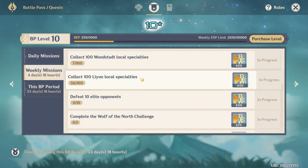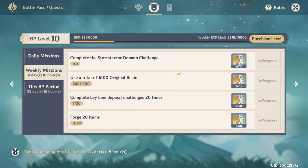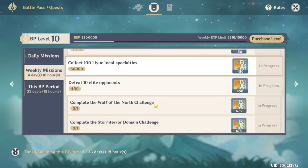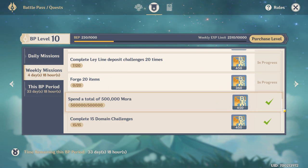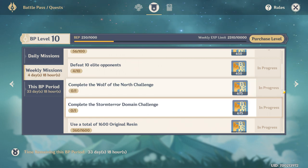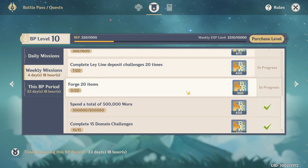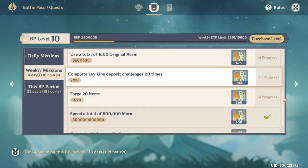Next you have 8 weekly quests. Two require you to gather 100 materials in Liyue and another 100 in Mondstadt — easily obtained just by exploring and gathering. You will need to spend half a million mora, which is easy; I had that done on day 1 of the week just by leveling characters, ascending weapons, and so on. You also need to slay the 2 world bosses each week, which you'd do anyway for the loot. The battle pass also asks you to do 20 leylines, 15 domain challenges, and 10 elite bosses — these get done naturally as you complete your dailies throughout the week.